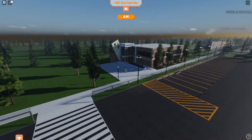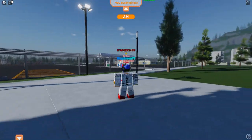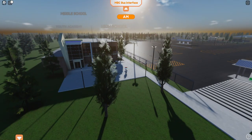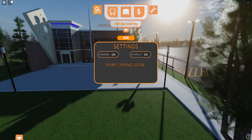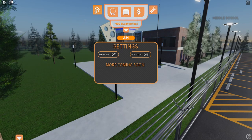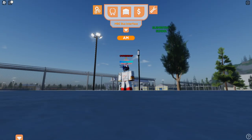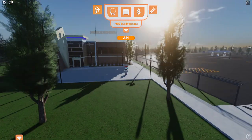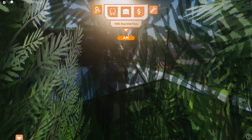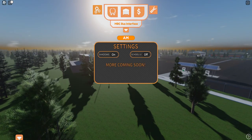I added new townhomes — we'll go ahead and look at those, they're way over there, they're pretty nice. There's a new settings tab that I added here. Global shadows — you can turn them off, it helps with performance a little bit. And if you look in the sky you will see there's UI kind of showing you where the schools are located for new players.